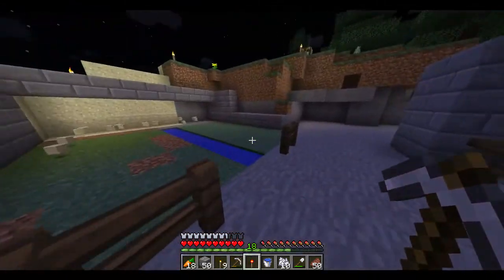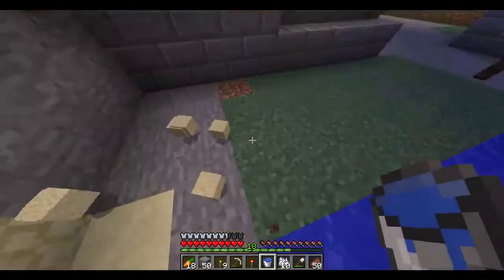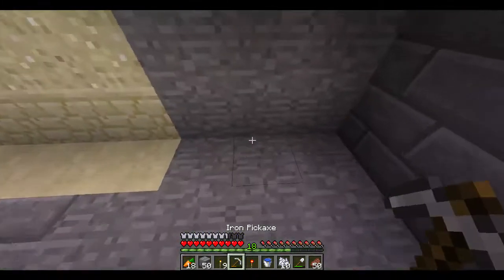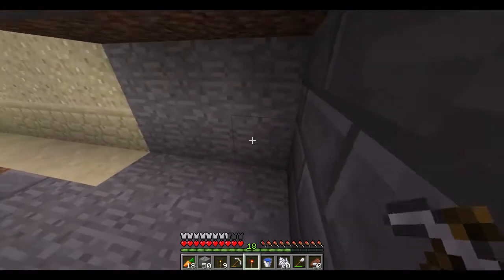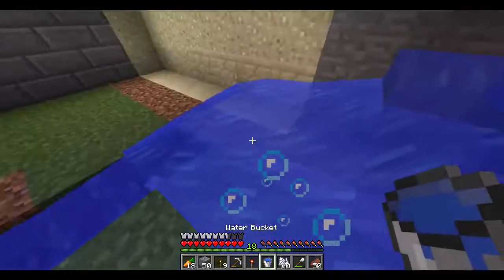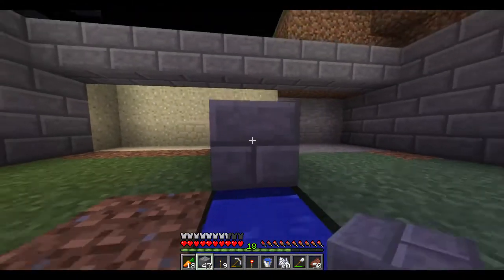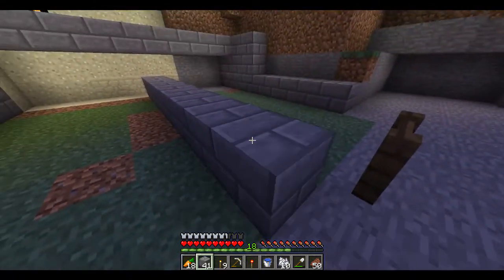It was an idea but it wasn't great. So what my idea was - see if I can grab that sand because I actually need some sand, not particularly for this. I think if I go like this... where does the water flow to? Water flows to other water if that makes sense.